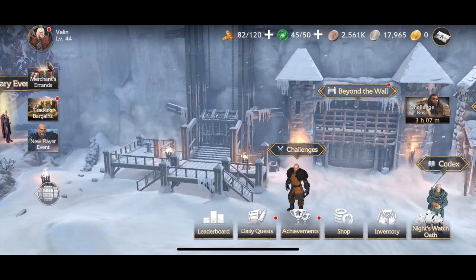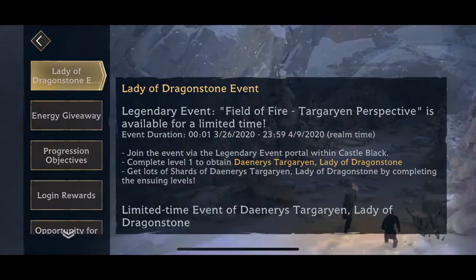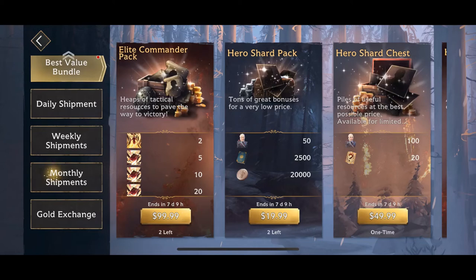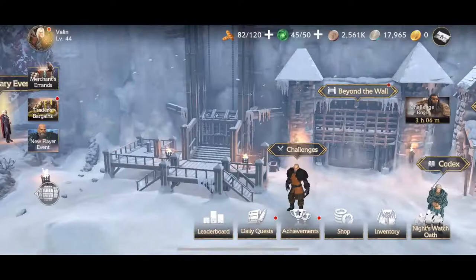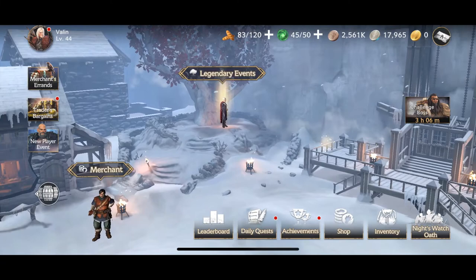That's where gold dragons come in. Gold dragons aren't used to purchase anything directly — at least at this point, they're used to be converted into silver stags at a ratio of one to two. So for every gold dragon you have, it is valued at two silver stags. If you run out of silver stags, the game will ask if you want to convert those gold dragons over. You can purchase more of those from the trader's bargains section under the gold exchange, which we'll talk about in a little bit. So those are all the basic types of currencies in the game.